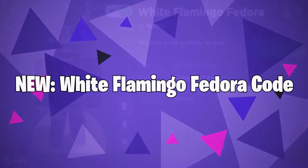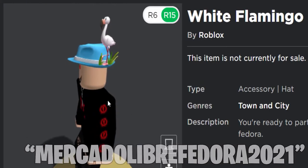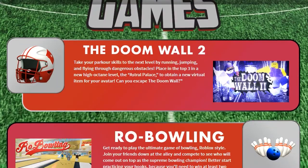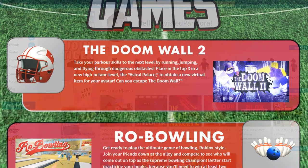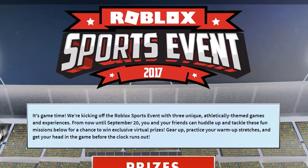White Flamingo Fedora Code — get the new White Flamingo Fedora by redeeming this code on the Roblox promo code redemption page. NFL Helmet — get a free NFL helmet for your Roblox avatar by just entering into the NFL Shop Roblox experience. When you join into the game, you should receive a badge. This will signify that you have received the item.